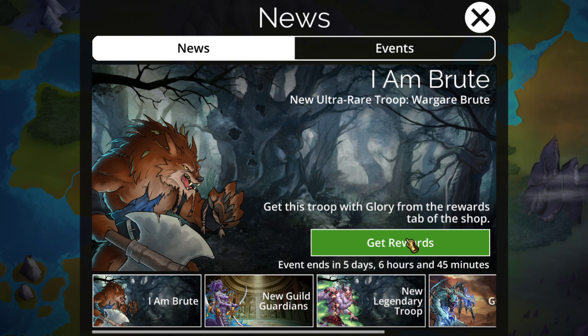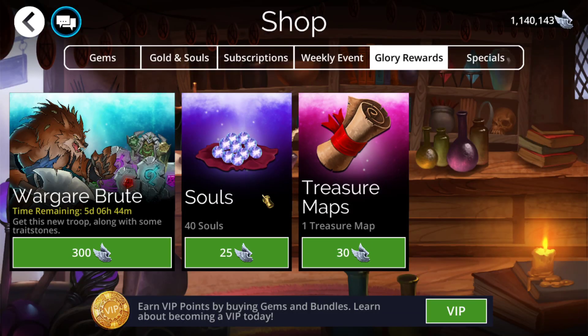We did get quite a few good things this week, including the fact that the Doomed Glaive, used for one of the best teams in the game, is available this week, as well as a new pet and a bounty hunter this weekend. So let's get into the troop.